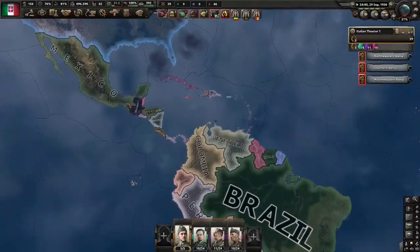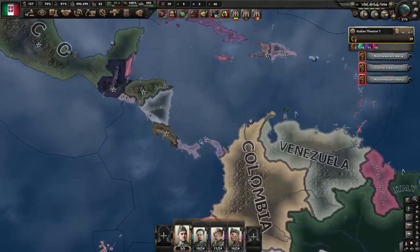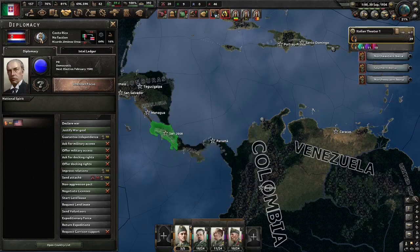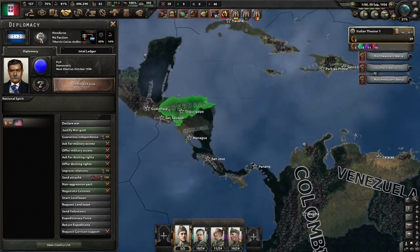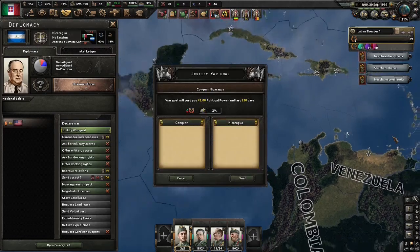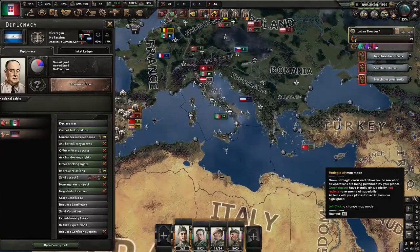Next step of the plan — let's just wait one day. We're going to justify on someone. Who are we going to justify on? Panama. Why Panama? Just 3% world tension. You could also justify on any of the other Central American countries — see, 2% for Nicaragua. But it's 3% for the democratic countries. You know what, just because of slightly lower world tension — there we go. Sorry Nicaragua, nothing personal.